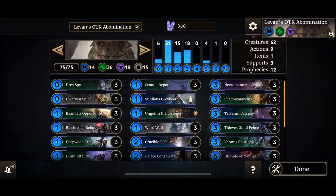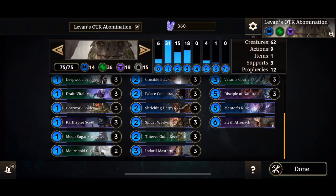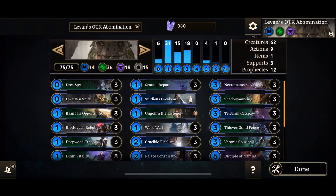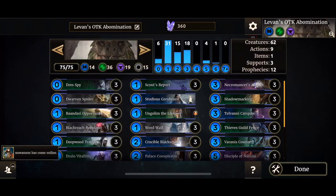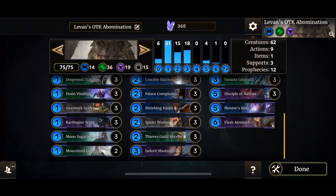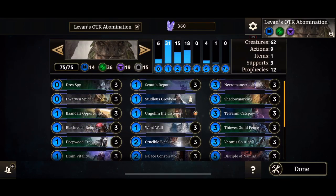Carrying on, we've got Scout Support, Astridius Greybeard, Ungolim the Listener, World War Crucible Blacksmith, Palace Conspirator, Shrieking Harpy, Spider Worker, Thieves Guild Recruit, Indril Mastermind, Necromancer's Amulet already spoken about. Crucible Blacksmith — at least the first one — is going to draw your Mentor's Ring, so your item problem is solved.